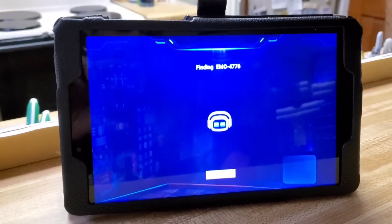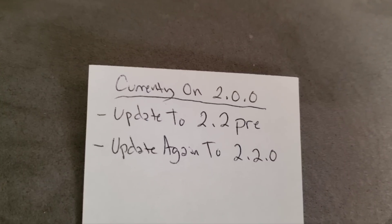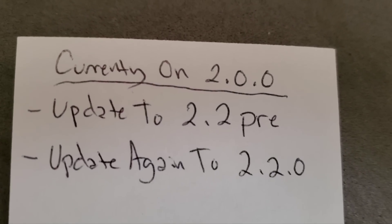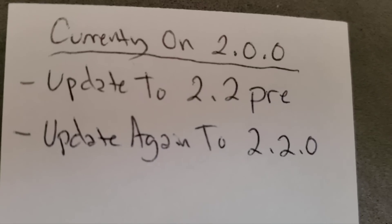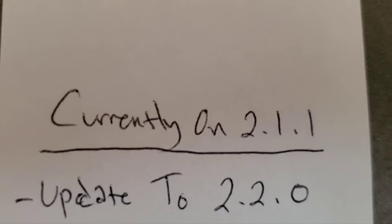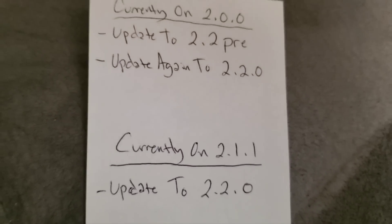This should get my original little guy up to date. Just to make this more clear: if your EMO is currently on 2.0.0 firmware, update him to 2.2 pre, and then after that is done update him again to 2.2.0. If your EMO is currently on 2.1.1, all you have to do is update him one time to 2.2.0. Hopefully that makes more sense.